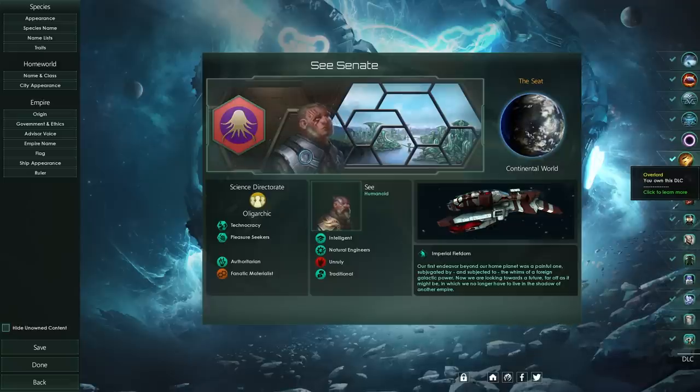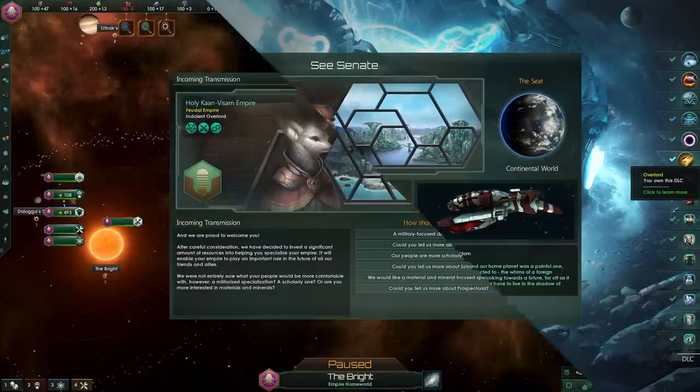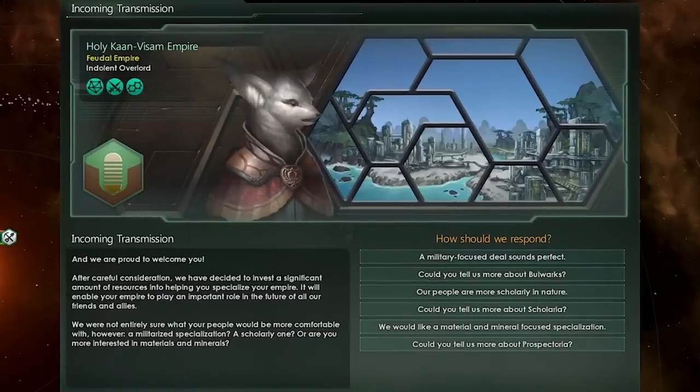Let's dive in, become one, and then we can print infinite alloys. Starting the game, it's relatively straightforward. The Overlord who sits above us on the Iron Throne gives us an option.